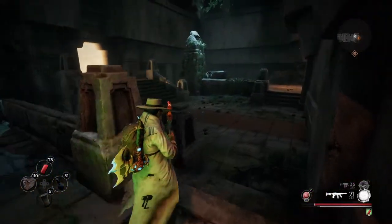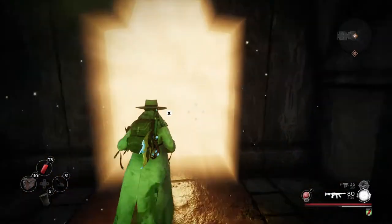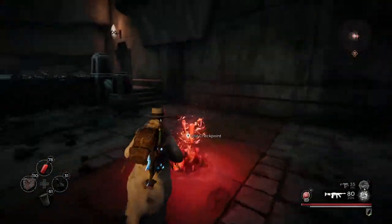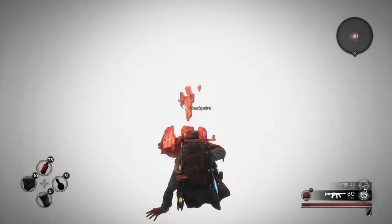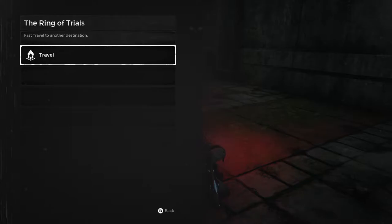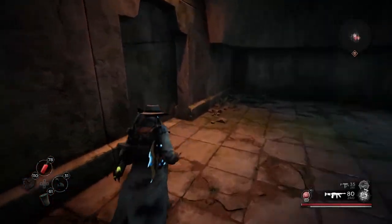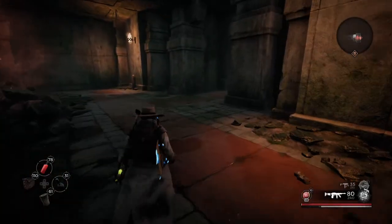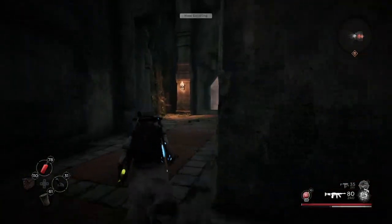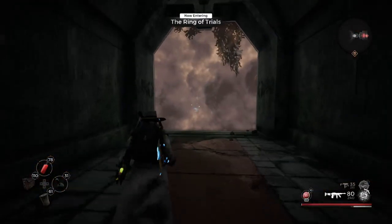We're done with the dungeon, so let's go ahead and go into the Ring of Trials. Let's sit at the checkpoint real quick. As you can see on the top left corner, we're at the Ring of Trials. This is where the Warden resides — he can be a pain in the ass just because he doesn't stop moving, but overall he really isn't that hard.